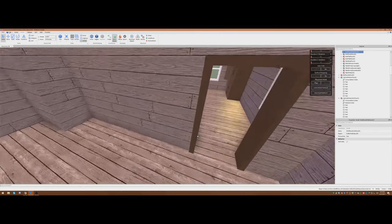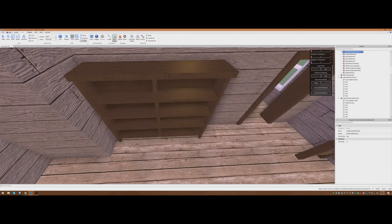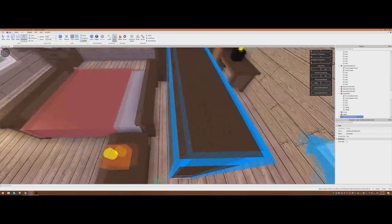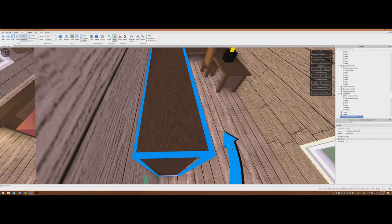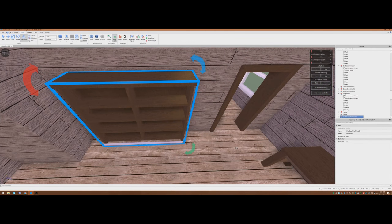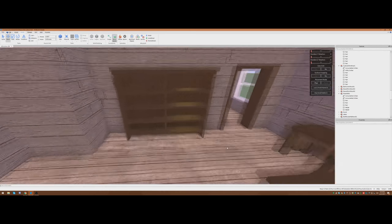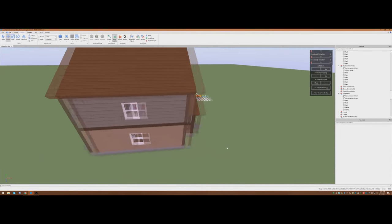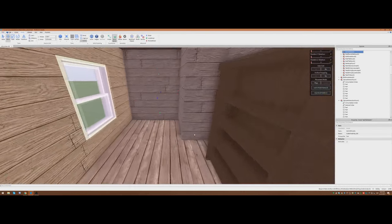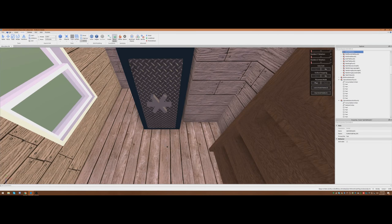We're going to use this big bookshelf — this is a really nice spot for it. I'll put that right there, center it just a little bit and put it up against the wall. Now we're talking about some big stuff. Let's go ahead and take this safe and put it right here. I intentionally left some space back there — I really like hiding things. I think it's fun for the players to get rewarded for exploring.